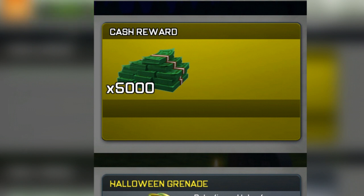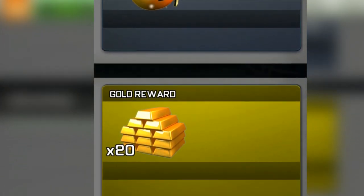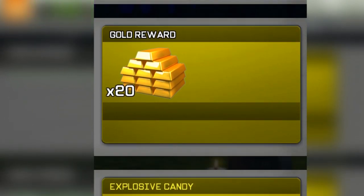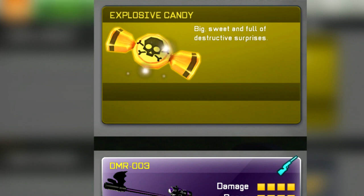There are more cash rewards after that and Halloween Grenades. There's also a gold reward, which is kind of good if you want to stack up on gold, but I found the last event was better at farming gold, so there's not really much point. Explosive Candy is also available — if you haven't got that, you can get it in this event too.